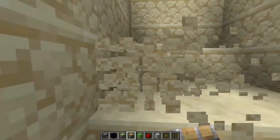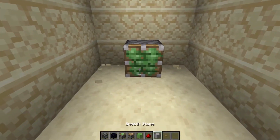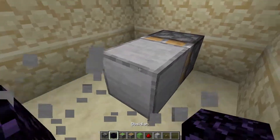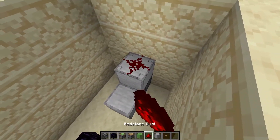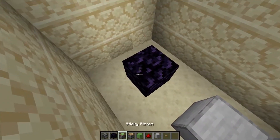Place a sticky piston facing the back of your elevator. Then two blocks, an obsidian, break this block, a block, a redstone, a block, and a button above the piston.